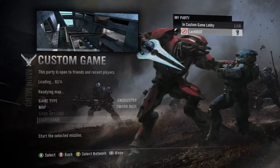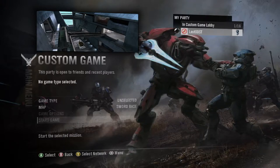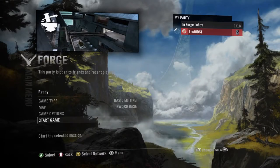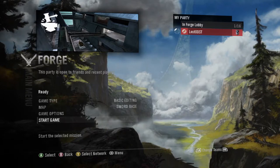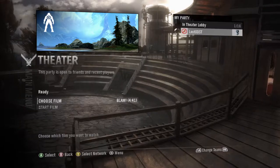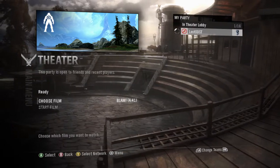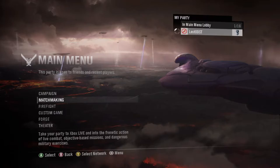For custom game we get this iconic background which is kind of the main Reach backdrop - the one everyone remembers where it's an Elite holding a sword and grabbing a Spartan by the throat. I feel like this is the main backdrop people recognize. For forge you get basically Forge World, which looks like concept art for Forge World - really cool instead of the monitor and Werehog you get in Halo 3. For theater you get essentially a Reach home, like you're on planet Reach in your house watching films.